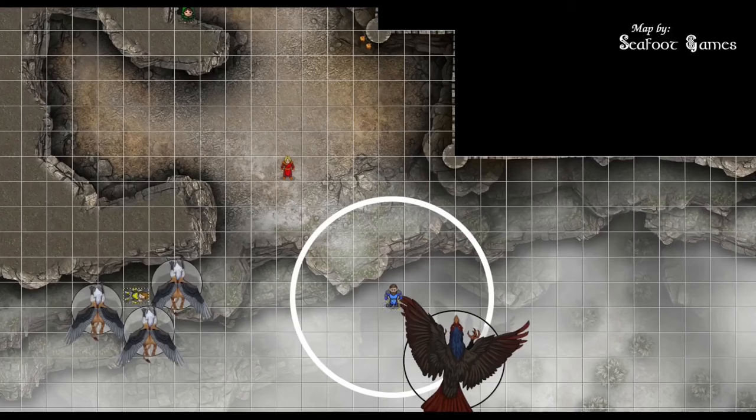The last griffin moves to bother the wizard. Azure Wolf uses a scroll for a 3rd-level fireball: DC 18 dex. All three remaining griffins fail and die. Azure Wolf moves back into the cove. Blind Oracle pops out and shoots the roc again: 25 to hit for 42 points of damage, then hides again.